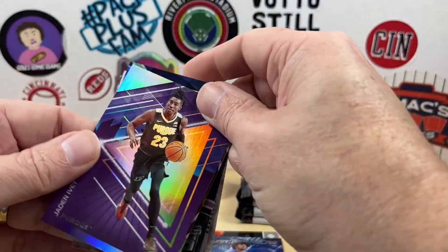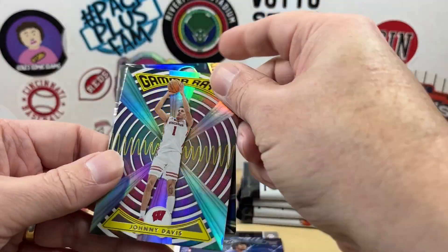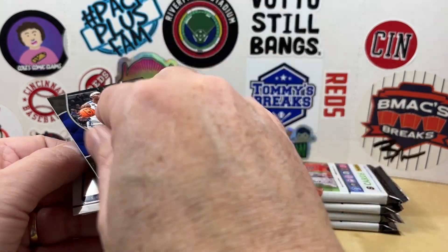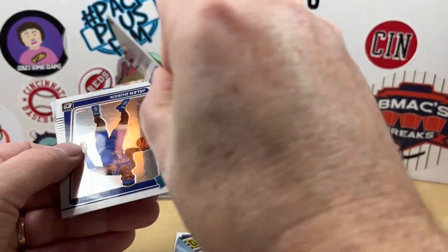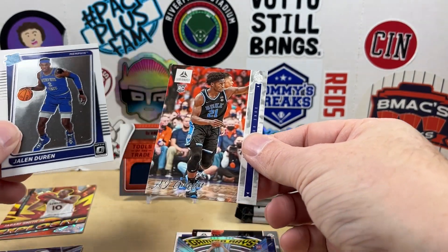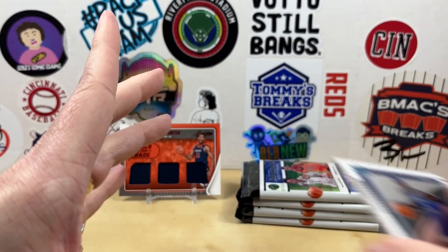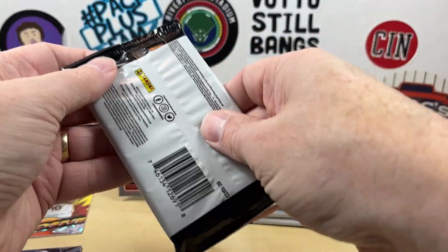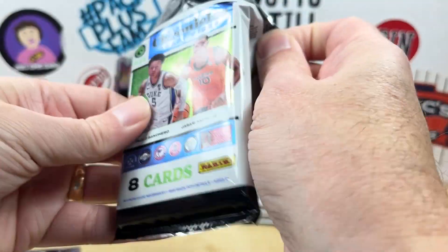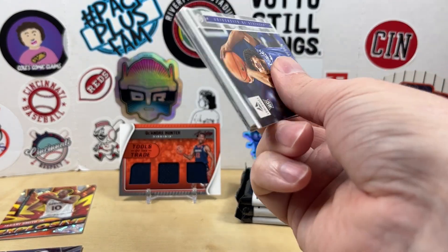We have a Shade and Sharp Power Formulas, nice Recon of Jaden Ivey — that's going to go into my PC. Johnny Davis on the Gamer Rays, a Spectra of Jaylen Duran that appears to be a Prizm as well. We're going to double up on Jaylen Duran again — Raider Rookie — and AJ Griffin. Jaylen Duran does seem to be in this product quite a bit, remember that from the blaster boxes I opened.